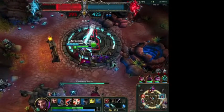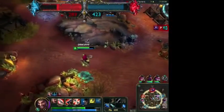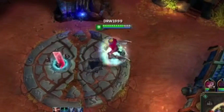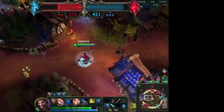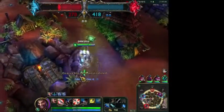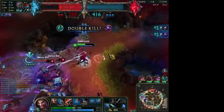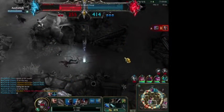I want to get him. Can I even get Infinity Edge? No, I can't — why was that on there? I guess I'll go for Last Whisper because I want more damage. I'll go for Berserker's Greaves next. I have no clue if I'm doing this right or not. What do I have these things around me? What does that mean? Whoops — I forgot that I was taking damage from that.